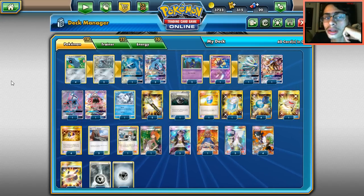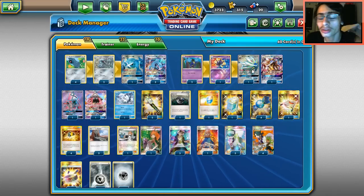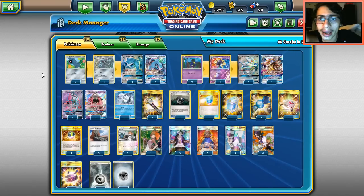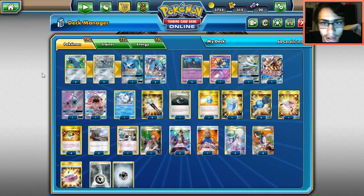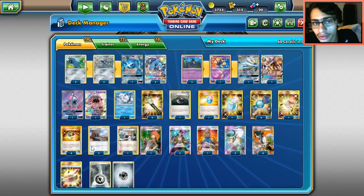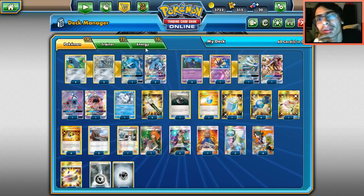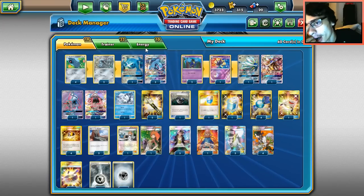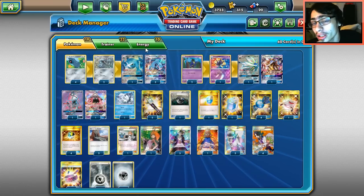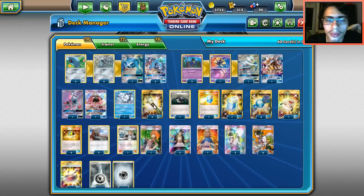A lot of Metagross builds are using Metagross with Necrozma, but Metagross Solgaleo has a lot of promise. It does have a few outstanding issues - the big one is that you're relying on multiple stage twos, which makes you very weak to Espeon EX. You could run Magearna to counter Espeon. I've built this deck to cover even your worst matchup, which is probably Volcanion - Volcanion will easily one-shot you.